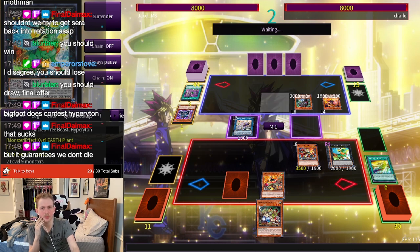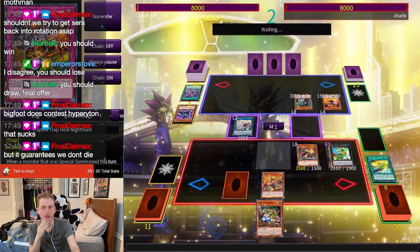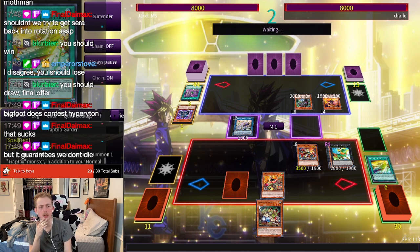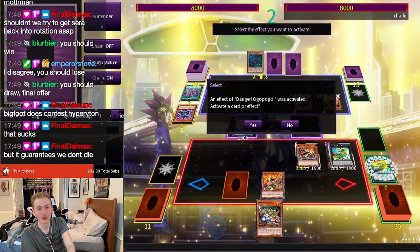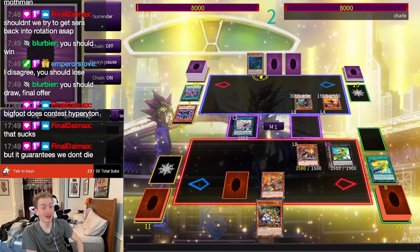We still have Regulus and Nightmare. And if we know we're going to use Nightmare, we can at any point summon back the Sarah so that when we activate Nightmare we get the Pudika from deck. Ogo Pogo — we're all in on this.